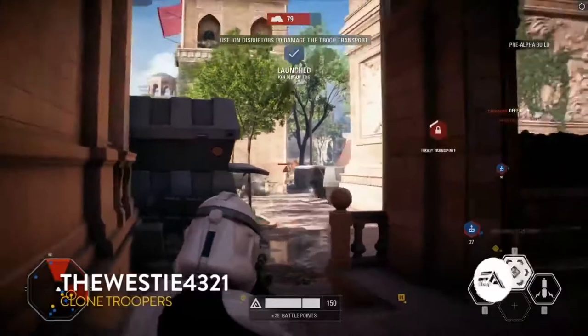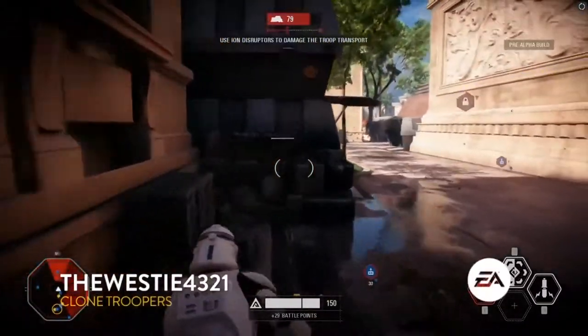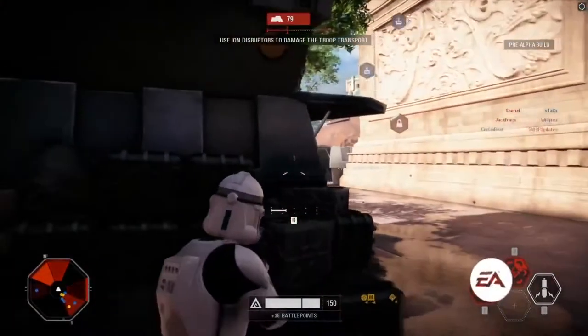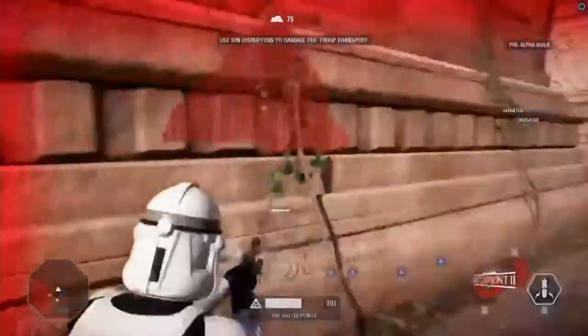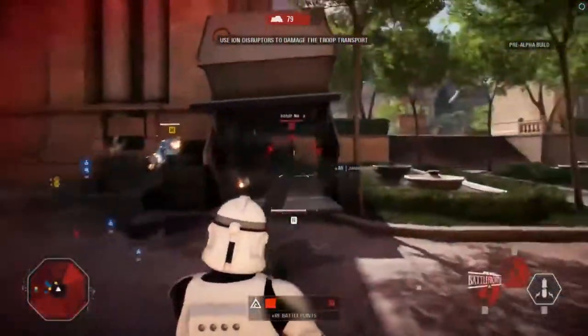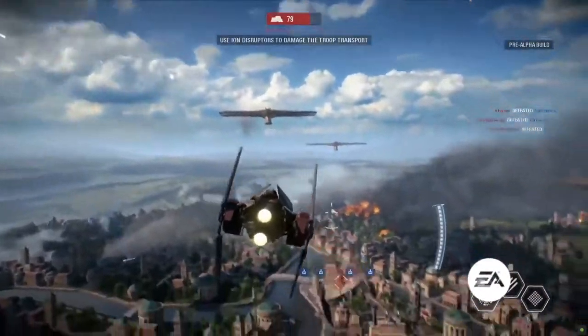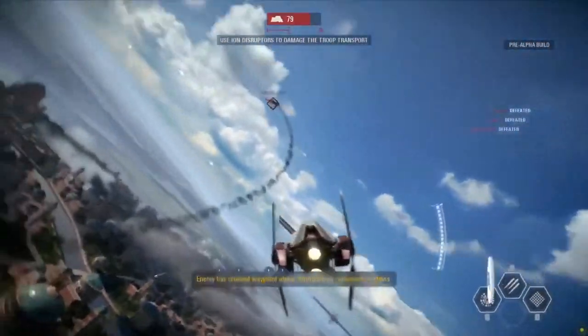The assault class's signature ability — your number two ability — switches you over to a shotgun. You get a little bit faster and you're able to really get in there and break through those front lines. I love using the shotgun. When I first used it, it really caught me off guard — I wasn't expecting it. I said, wait a minute, I could destroy people. So I just charged into the room and absolutely shredded everyone. It was so fun to play with.